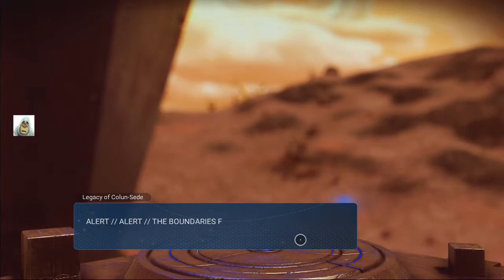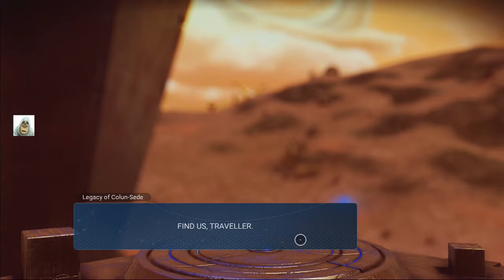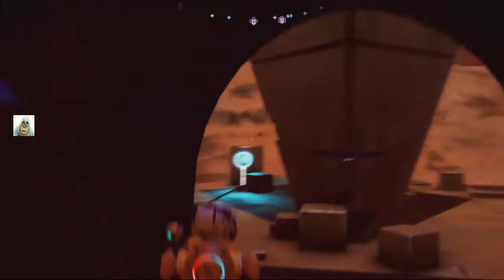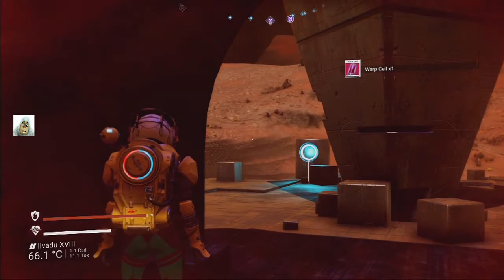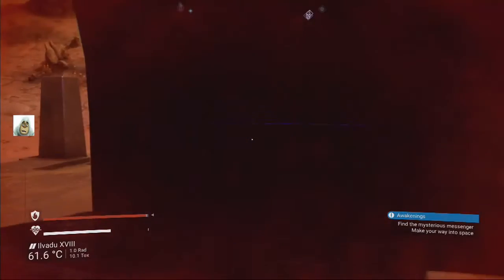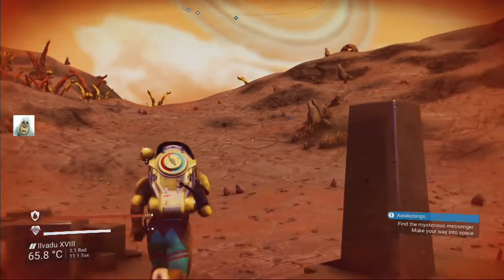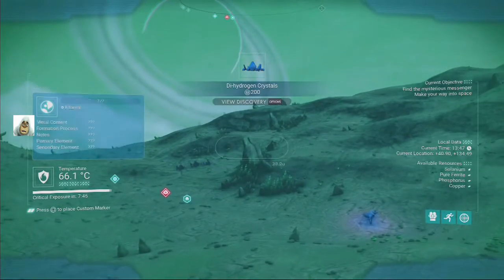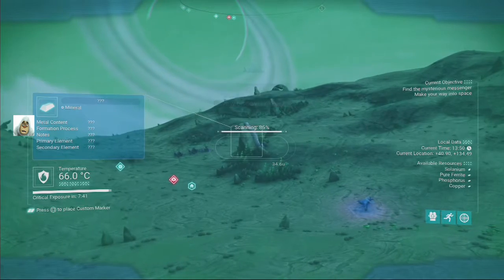Breach detected. Alert alert alert. Bounties fail, walls collapse, your universe awaits. Thanks. Find us, traveller. What are you talking about? It gave me a warp cell. Okay, well, that's that then. Thing is, I now got to scan a load of crap.